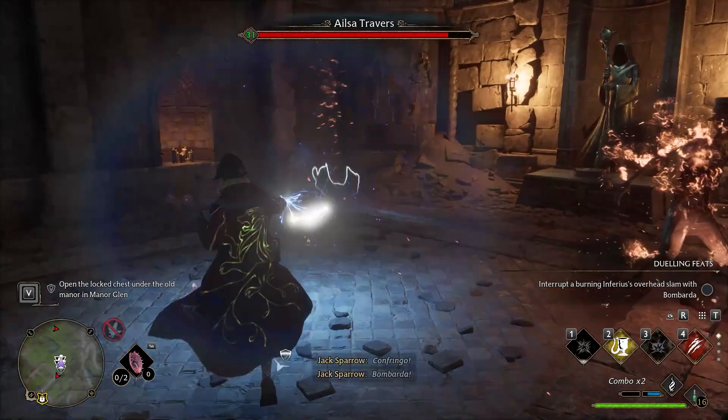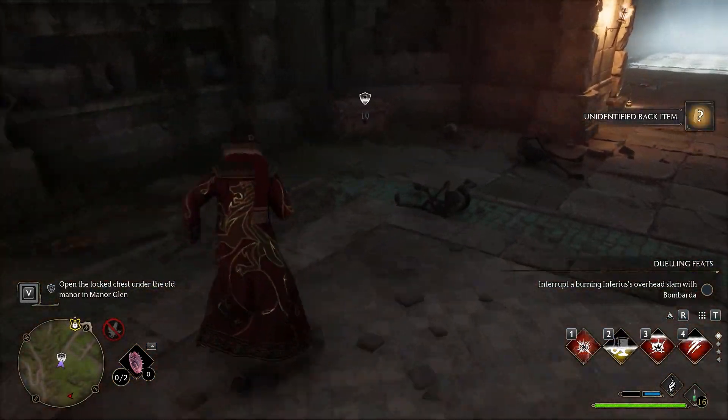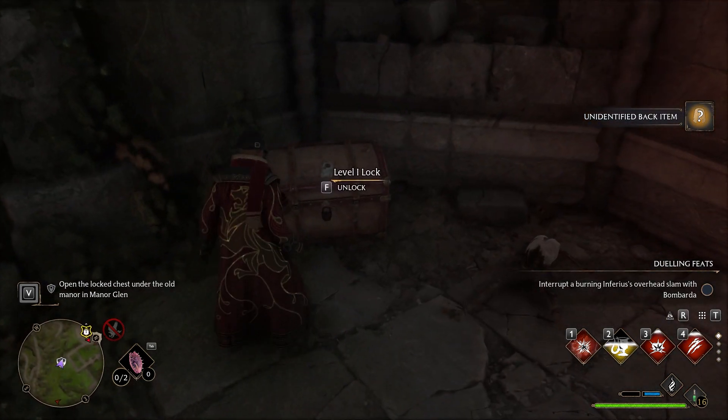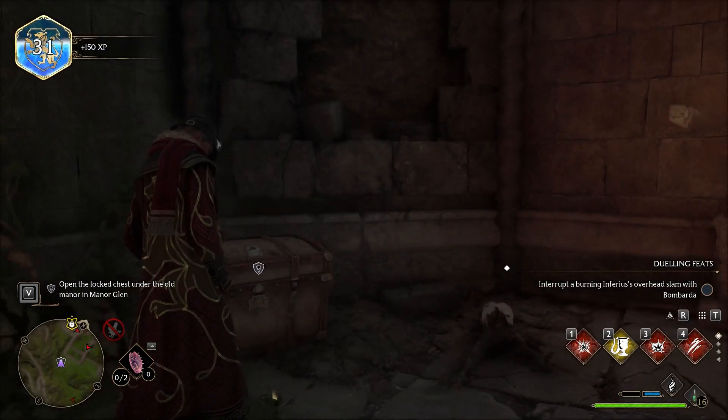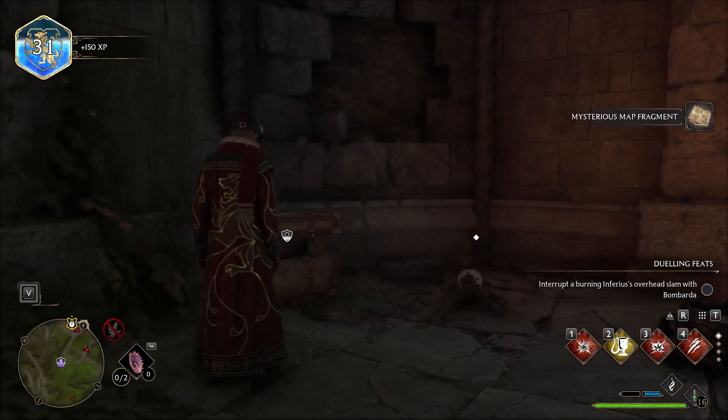Once here, you have to clear the area from the enemies. Then turn around and check the left corner of the room. Here you will find a chest with a level 1 lock you have to remove. Doing so will allow you to collect a treasure map and the quest objective will be completed.